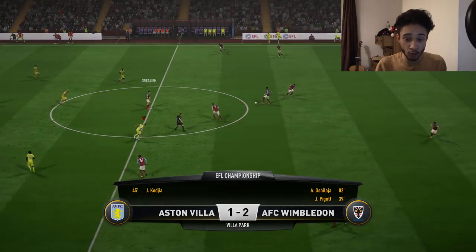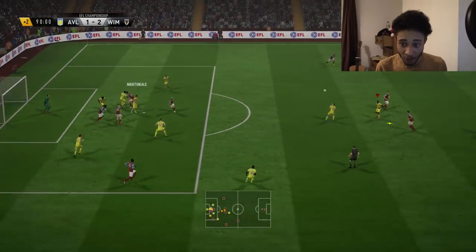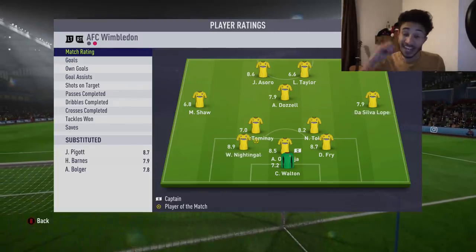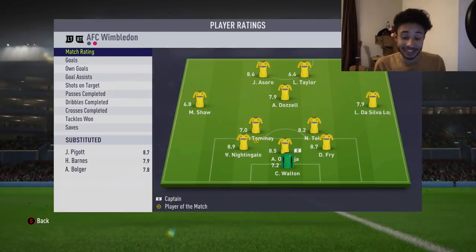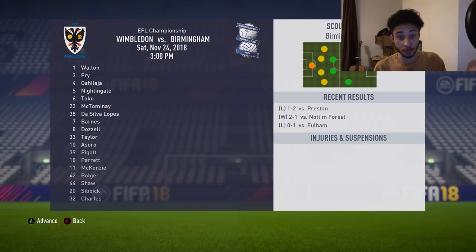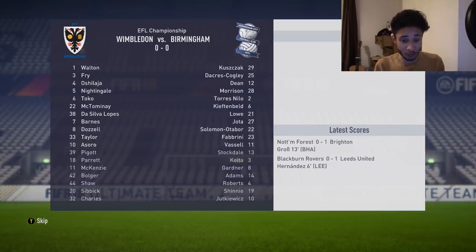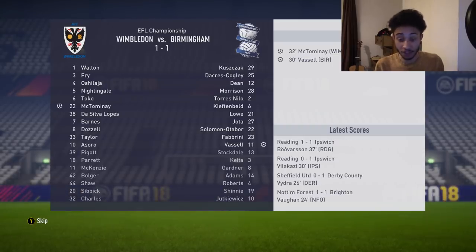Man of the match was actually Florence — I think he got the assist for the first goal, passing the ball to Joe Piggott to finish spectacularly. Maybe Oshelaja should have got it based on the fact he scored the winner. We're going to sim game number two — we're at home against Birmingham. We just went four points clear at the top of the table, so I'm really hoping the slider setup makes things more difficult because we really need it. We shouldn't be winning the league easily, in my opinion.